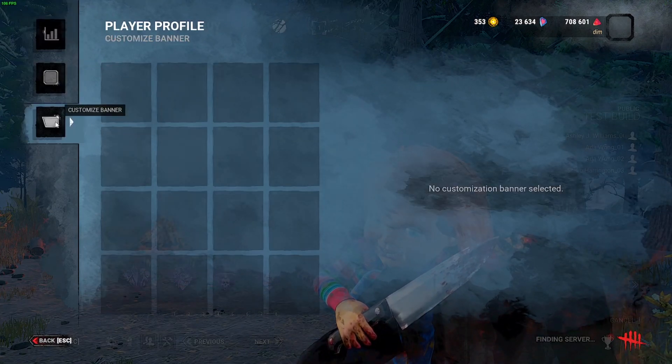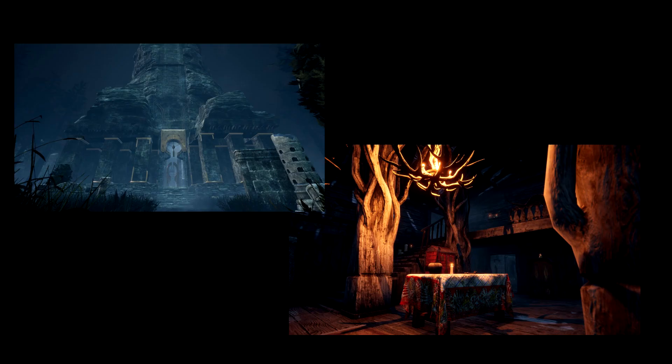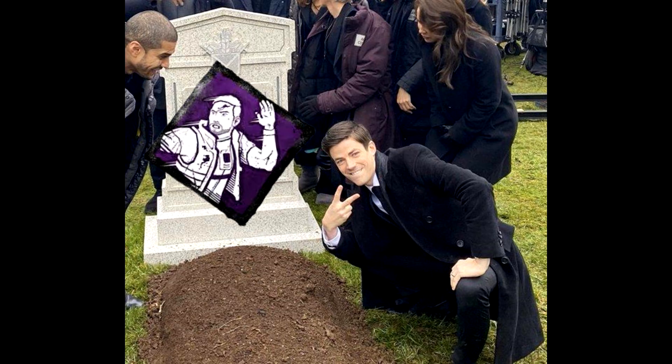Player cards have been introduced to the game — not much to say about them. Guardian of Joy has been tweaked to be more balanced for both sides, and both maps of the Red Forest Realm have been reduced in size. Made For This has been changed so the speed boost only applies when you are in the Deep Wound status effect.